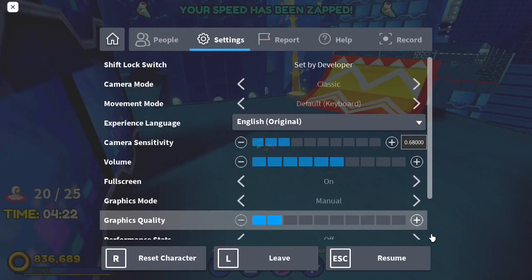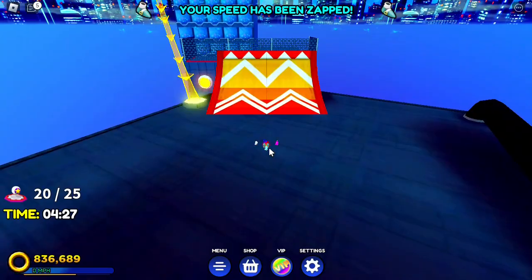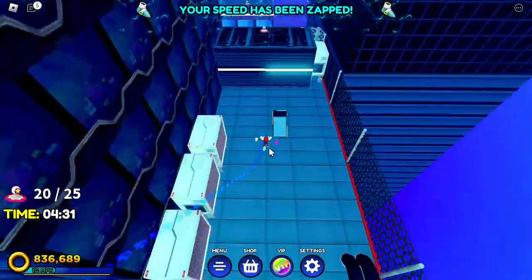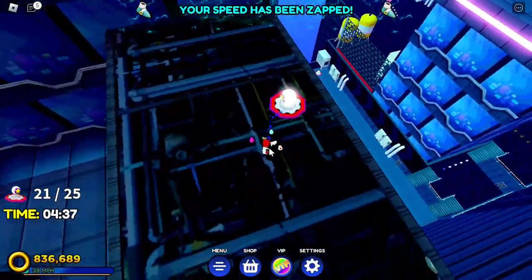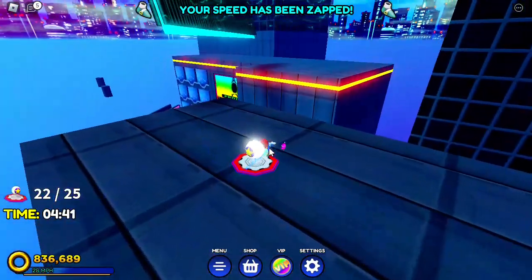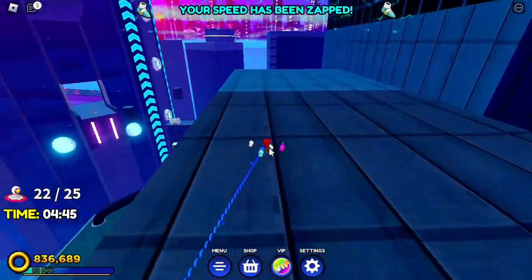I'll turn my graphics up just a little bit so I can see more easily. Launch yourself off the red ramp and fall onto the building over here. Jump up to this ramp and you should see the 21st switch. Then jump over another big building, landing on the next one, granting you your 22nd switch.